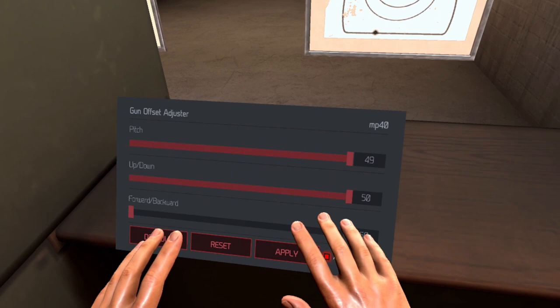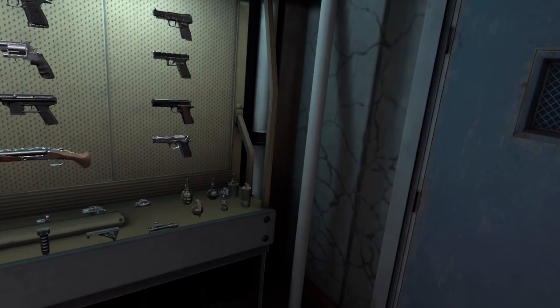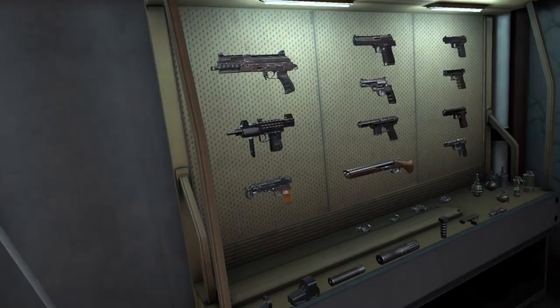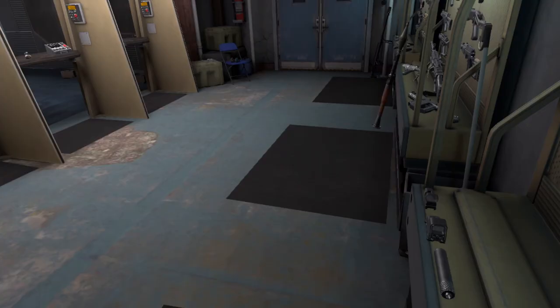One more thing that I think is kind of overpowered for Search and Destroy: they added smoke grenades. We finally have smoke grenades — once it pops off you're not going to be able to see anything. Imagine you're trying to defuse the bomb but you cannot see anything with these smoke grenades. The smoke needs to be toned down just a little bit — the smokes are definitely really OP right now.